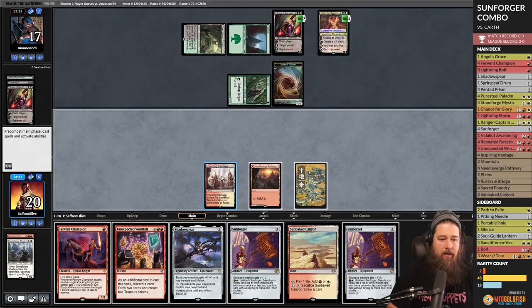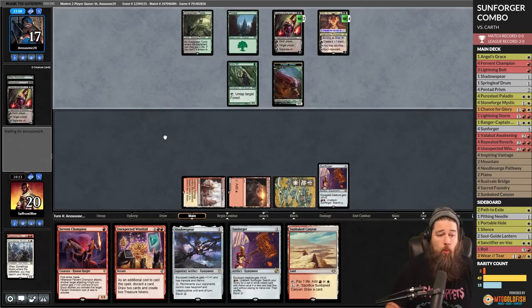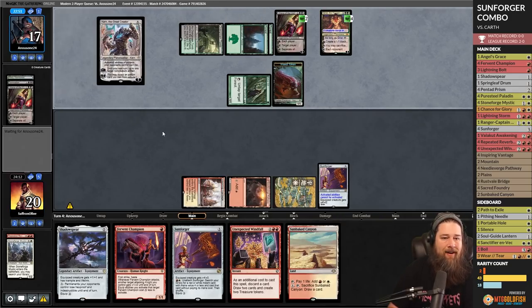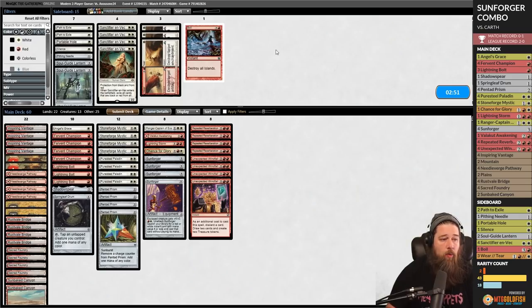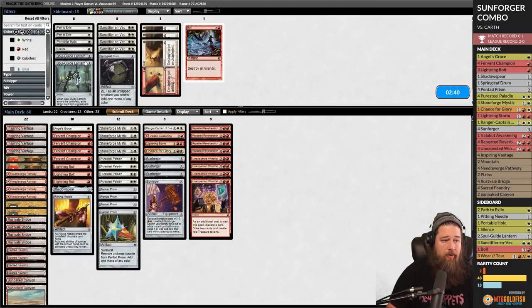There's a Grist. Our plan: play the land, play Sunforger. We need to Unexpected Windfall to make enough mana to Fervent Champion and immediately combo off, because while our opponent's deck is great at killing things at sorcery speed, it probably doesn't have much instant-speed removal. Opponent taps and untaps... and now we're officially dead. We can scoop — we have no plan for this.